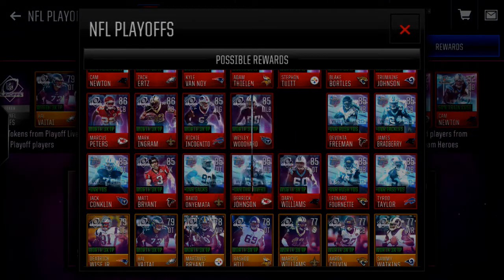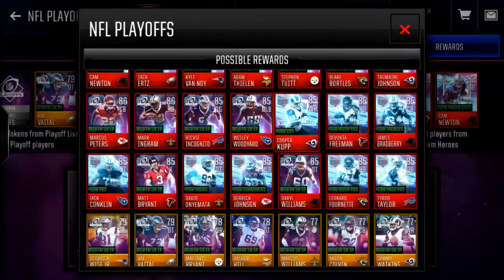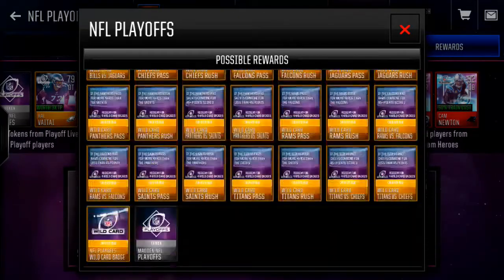Cooper Kupp is risky, but if he gets two touchdowns he's a 95 — he doesn't have to do much to get that. I would definitely stay away from Derek Johnson, definitely.